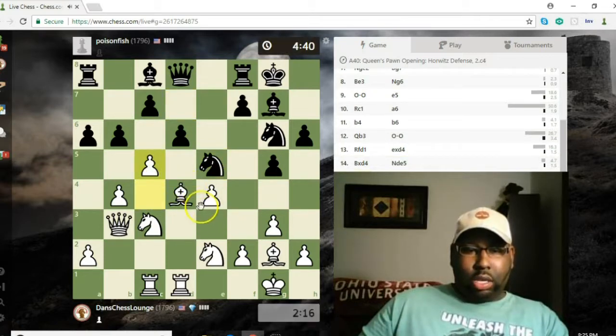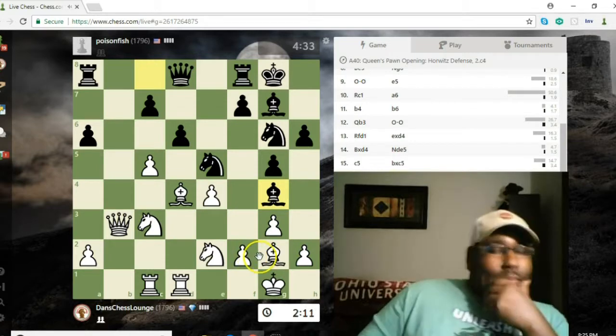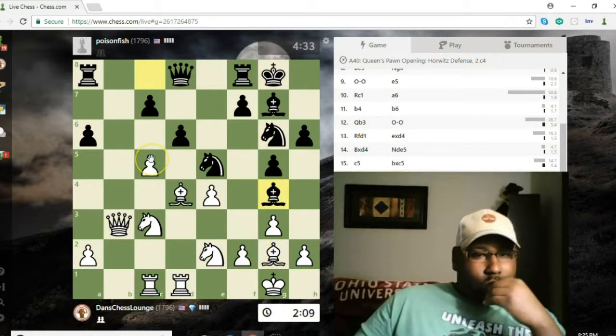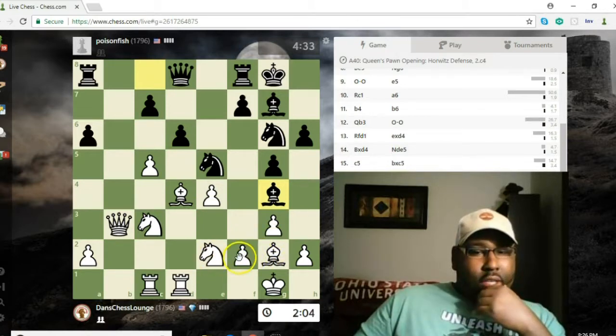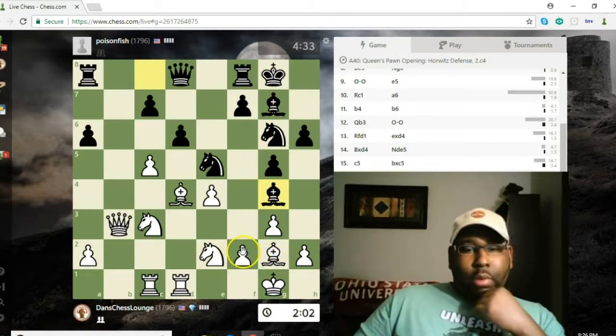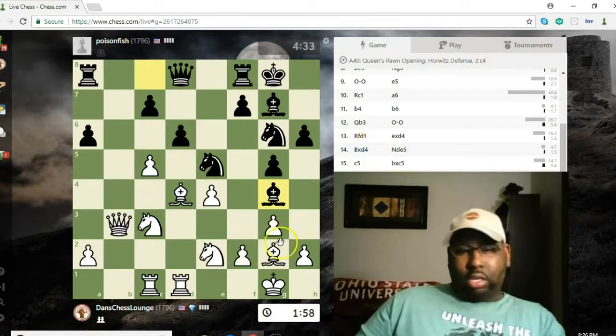Let's play this. If he takes with the d pawn, then I can take the knight with the bishop and expose his queen. My knight is attacked here — is anything else exposed or attacked? I don't think so.